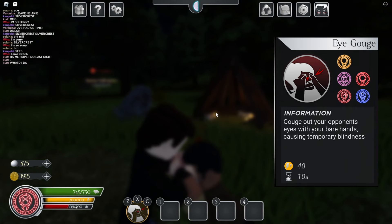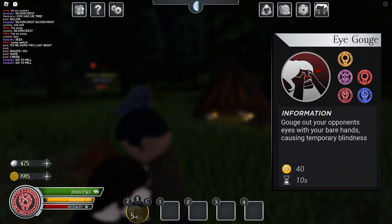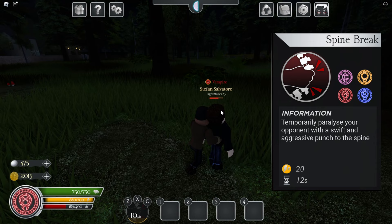Next we have eye gouge, which I'm going to have done to me so you can see what it does. Pretty basic vampiric move — it blurs your opponent's vision. Good for lowering a vampire's health without killing them for certain moves. I love the sound effects.